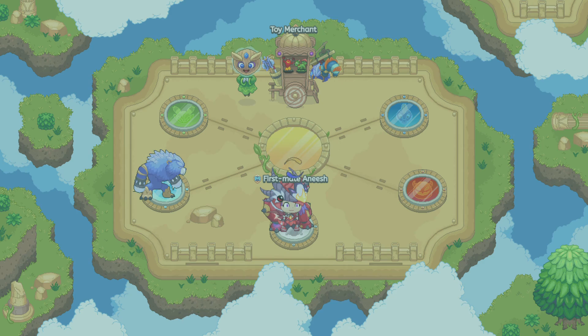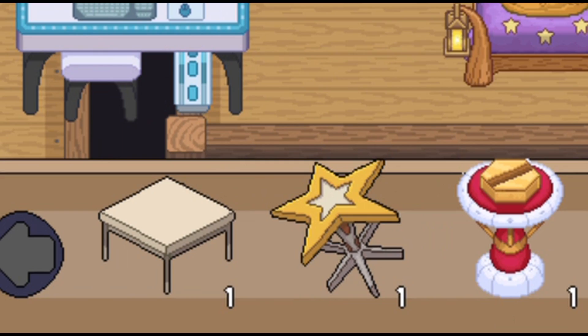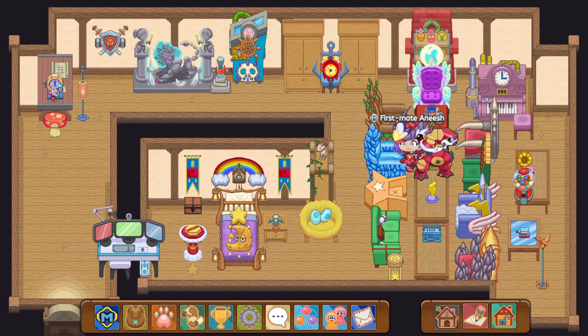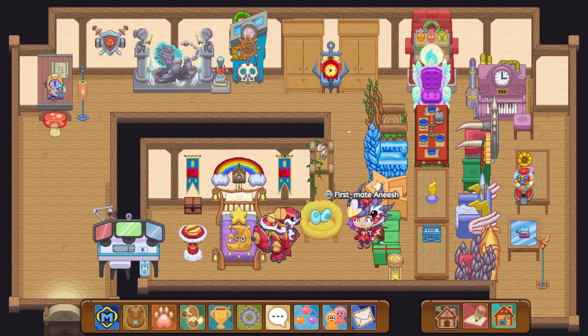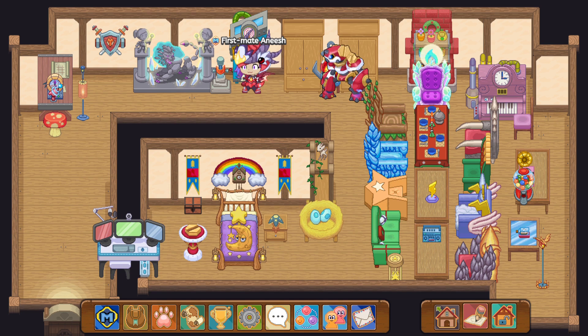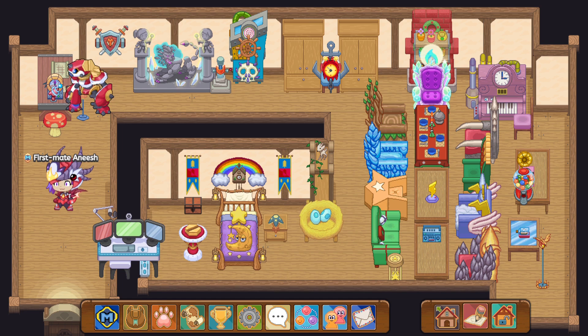Let's go to our house and place it inside. Maybe right here, near our bed — that's very cool! Wow guys, we got a new table for our house! Well, thank you so much for watching this video. It was fun doing a bunch of battles with our Big Hex. If you guys are new, don't forget to subscribe and I will see you all in the next Prodigy video.